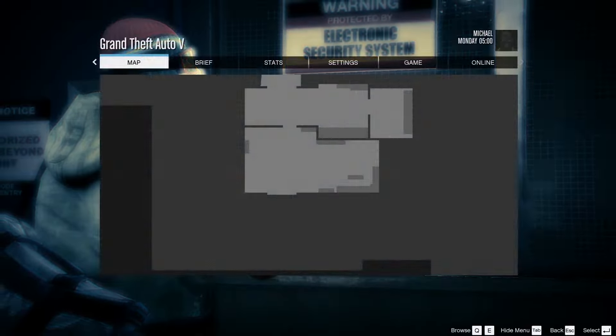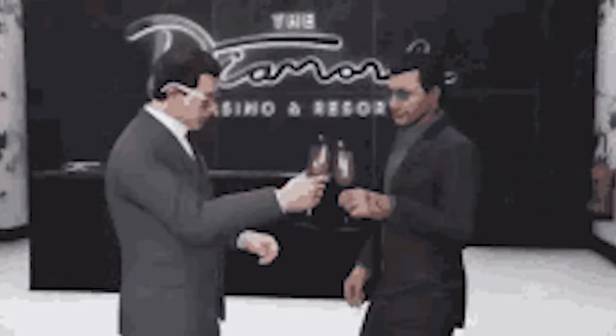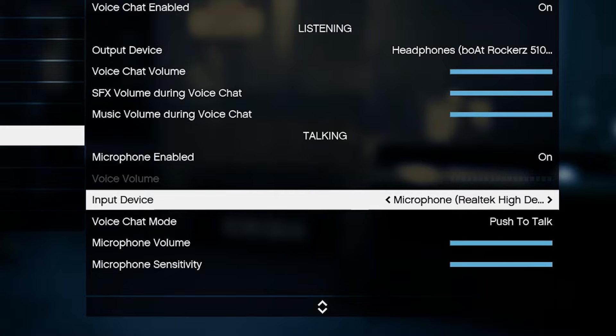Instead, what you should do is go into your game settings, then voice chat, and just disable it. If you need it while playing online, you can switch to your default mic if you're on a laptop. If you're not on a laptop, just buy a microphone — that's really the only solution I can offer, as AG audio quality won't do it anyway.